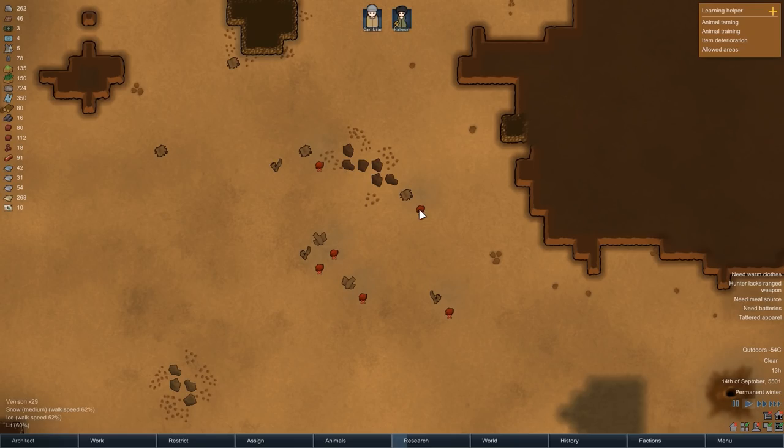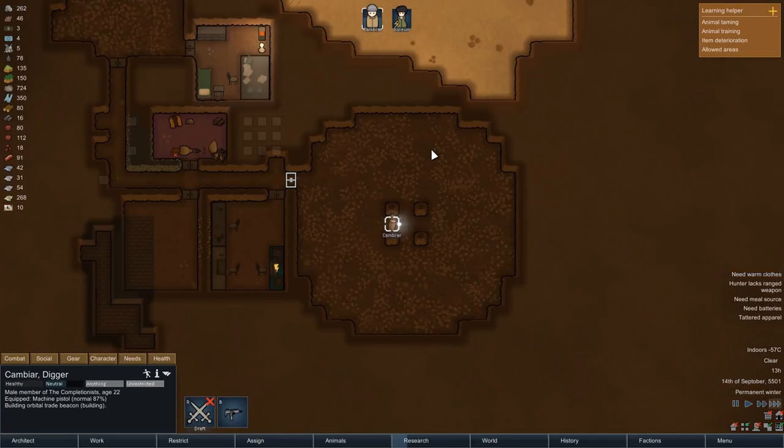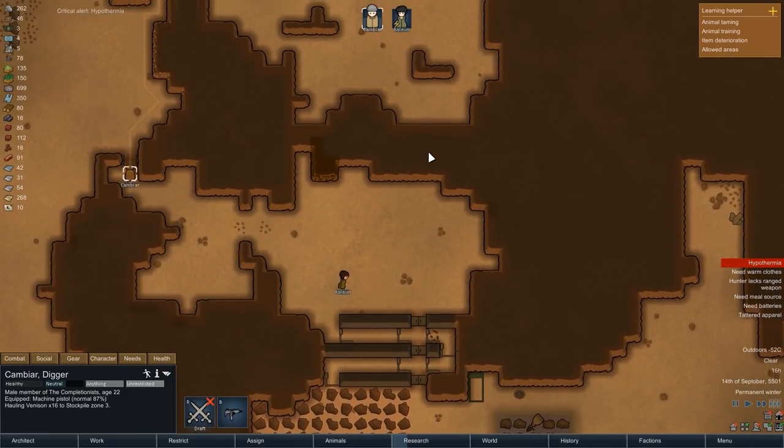A short while later we once again receive cargo pods — these ones have venison in them. And since you can never have enough food out on the ice sheet, Kambiar will immediately get moving.